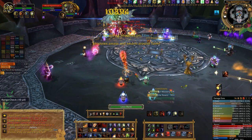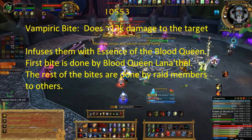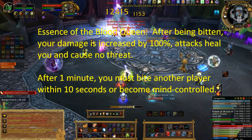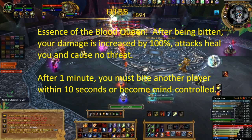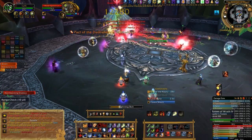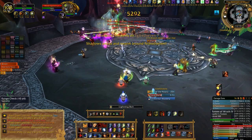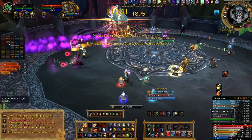Fifteen seconds into the encounter, the first Vampiric Bite goes out. This deals 12,025 to 13,975 damage to the target and infuses them with Essence of the Blood Queen, increasing your damage by 100%. Your attacks will also heal you. It's believed she bites the DPS who is highest on her threat table. She never bites the tank, the Blood Mirror target, or a healer. She will only cast this spell once on one player, so if this person dies before they are able to spread it to another player, it will be a wipe. After being bitten, you have one minute to go all out on DPS. You don't have to worry about aggro, because your attacks will cause no threat.